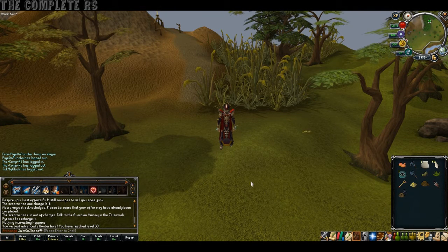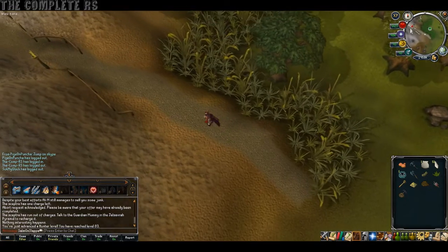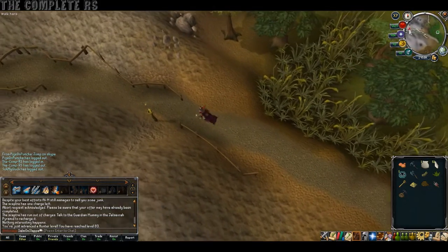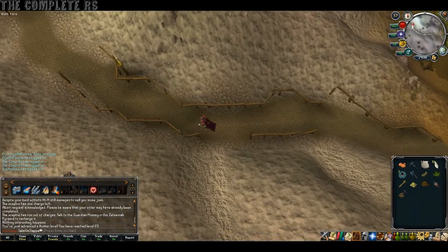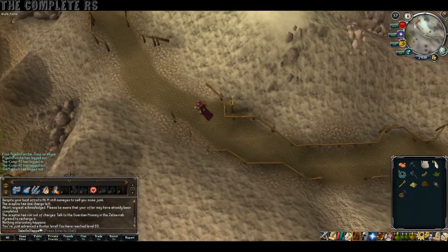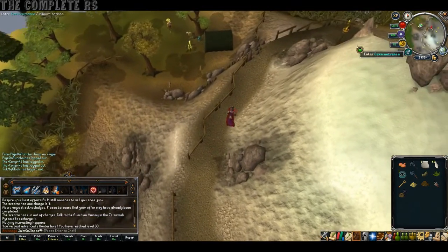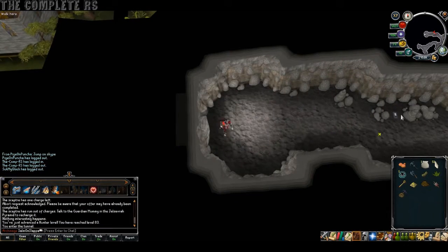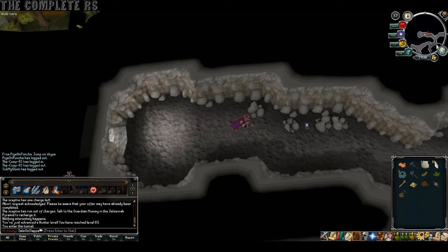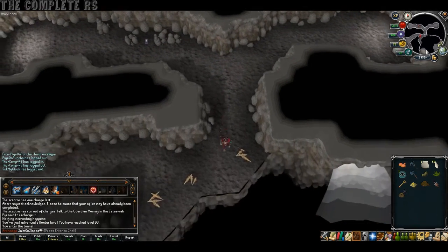First off, you want to start all the way up at Eagle's Peak, which is just west of Tree Gnome Stronghold. Straight away, head on up into Eagle's Peak — we need to catch a ride over to the desert. For this, you'll be needing the Rope, and you can find the Rope just inside the actual peak itself. So if you didn't bring one, this is where you get it. Once you're inside, make your way down towards the south-east side of the cave.